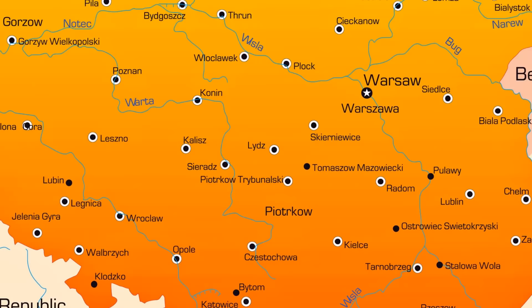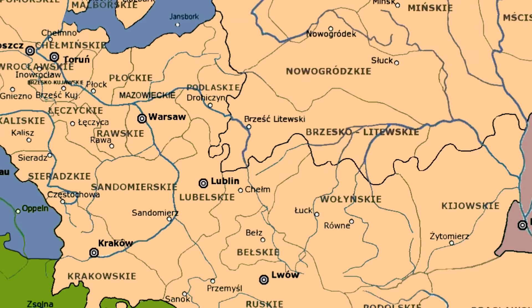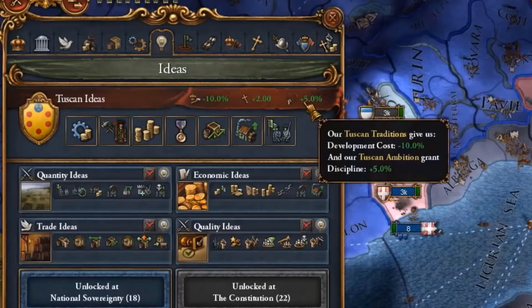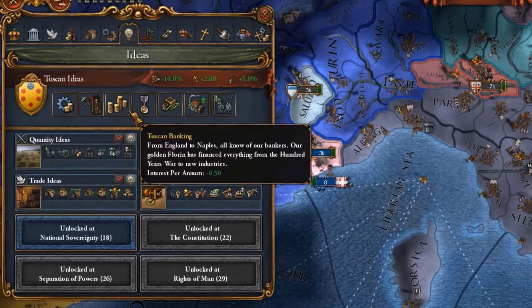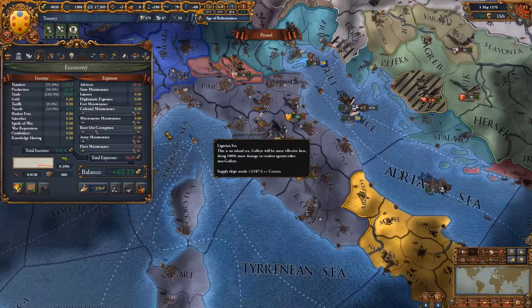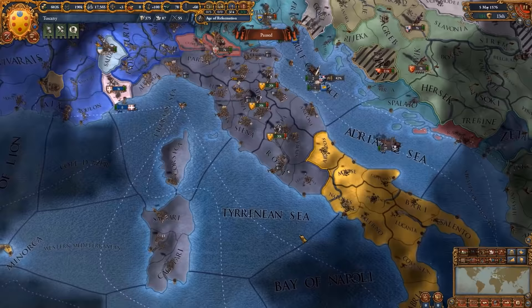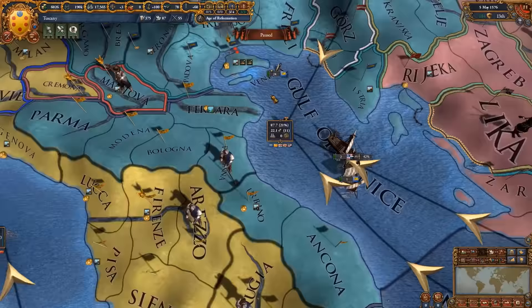Our next nation offers about 700 development in just 20 provinces — of course it is Tuscany. Tuscany has some of the most impressive ideas in the Italian peninsula, starting with minus 10 dev and ending up with plus 5 discipline, as well as idea cost and tech cost minus 5, mercenary maintenance, interest per annum, prestige and trade efficiency with production efficiency as well as manpower. You can develop provinces for 5 mana points per development, or even get it down to 4. We have 120 income as well as a land force limit of 112 from just 20 provinces, because of the Genoese trade node being so insanely good, as is the Venetian one as a secondary trade node.